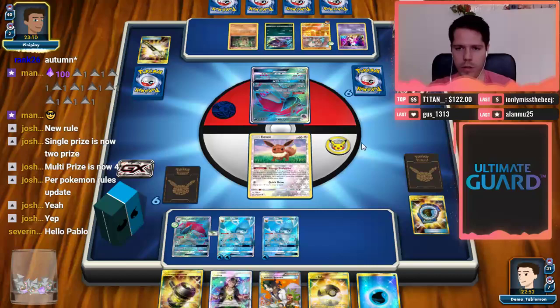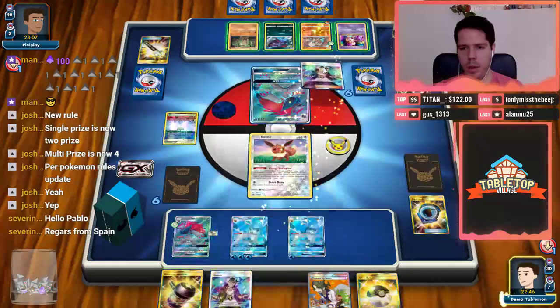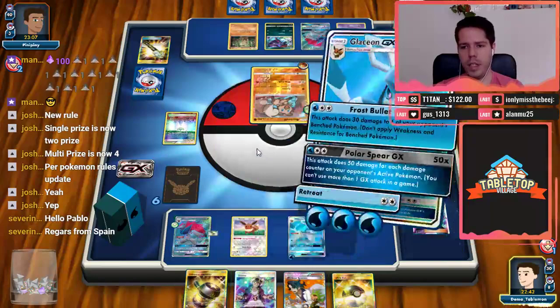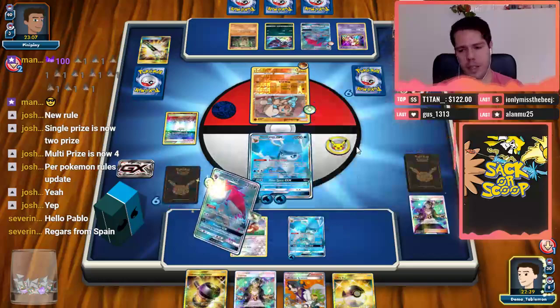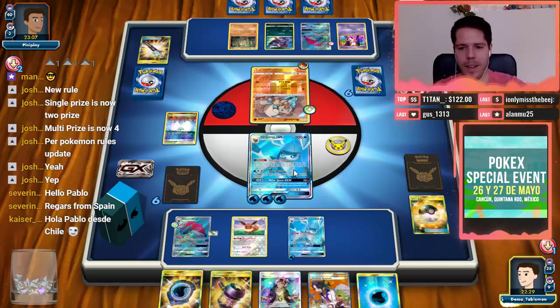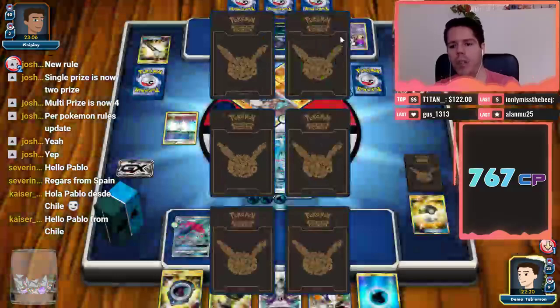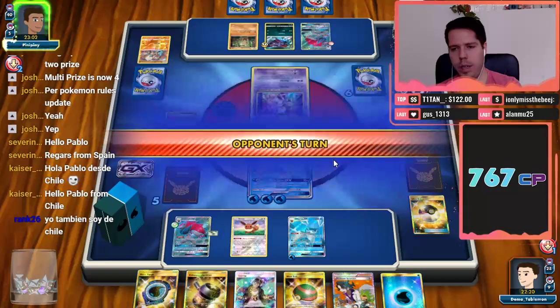The fact that my opponent committed energy to the Rock Ruff is really good for us. He also played Parallel City — that's fine, we don't need a big bench. We have the energy and Guzma to deal with the Rock Ruff, which is essentially the only real threat. So we get to Frost Bullet and I'm going to place the 30 on the Zorua — that probably helps us get the knockout. I don't fancy my chances of getting a Choice Band anytime soon.